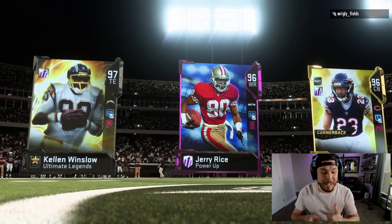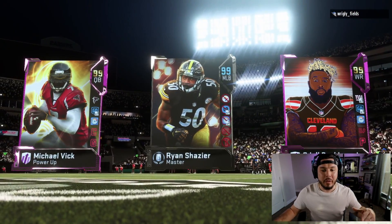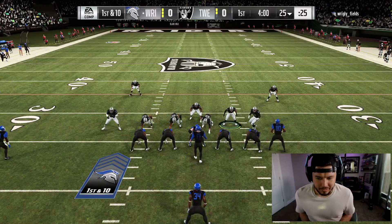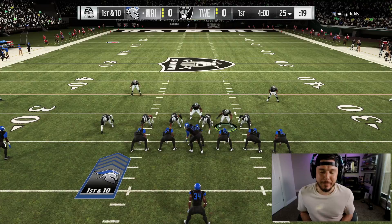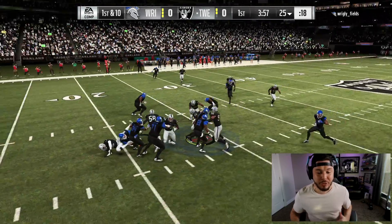My opponent has Jerry Rice, Kyle Fuller, Kellen Winslow — dude, Antonio Brown, Odell, and Michael Vick in the top three is a Madden dream. This dude's got the glitz uniforms. I don't know if I like it, but we're going to find out what 96 speed, 98 acceleration, and 99 hit power from Lawrence Taylor can do.